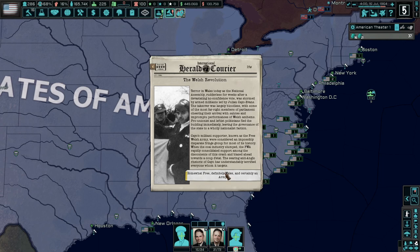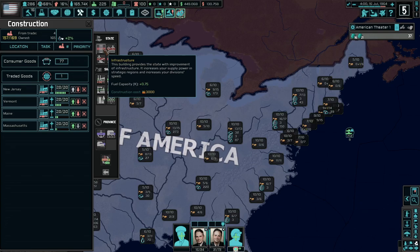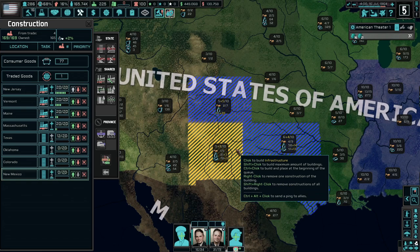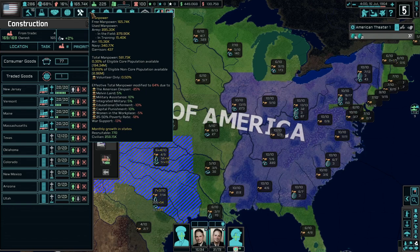I have a feeling I know how the election is going to go, but we've got a revolution in Wales starting out. While we have this cold war with Germany and Japan, we're going to continue to see these revolutions happening in some of their dominions and territories. We've got some free civilian factories and I'm going to continue building up infrastructure, primarily in places where I can boost production in certain states — things like oil and iron ore.